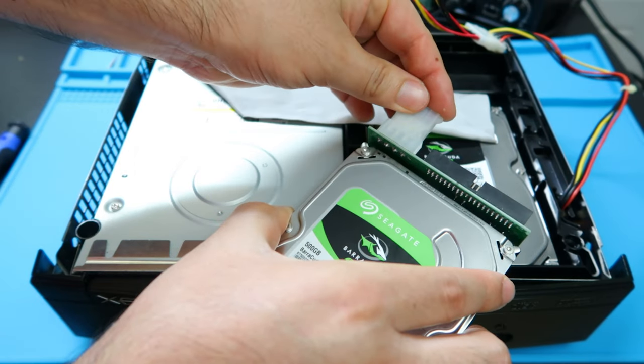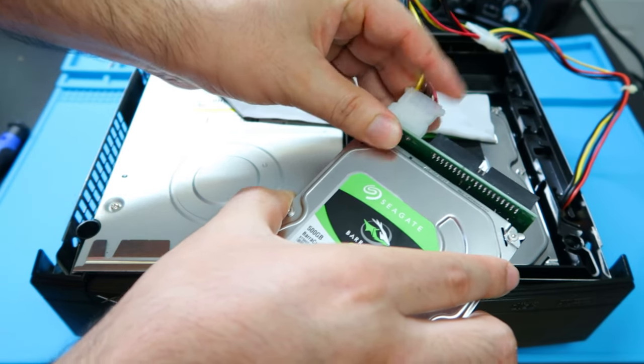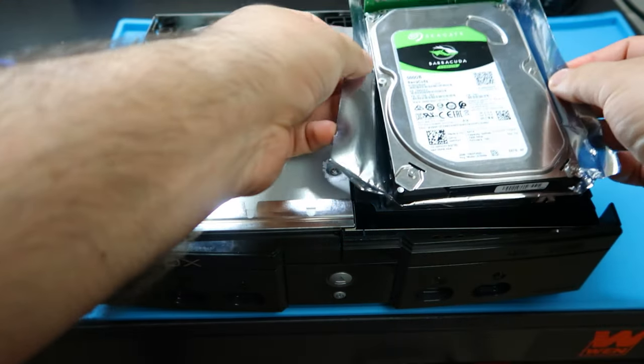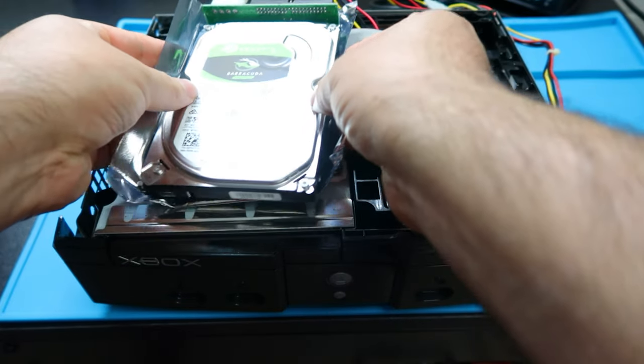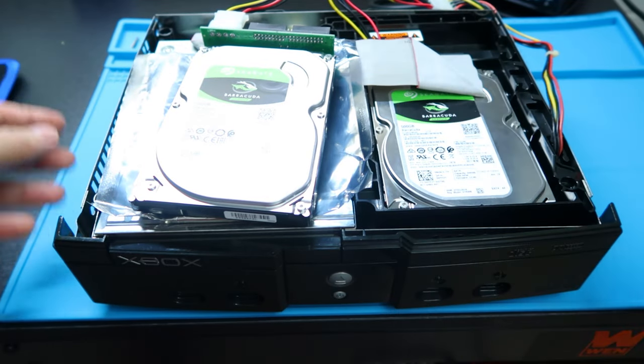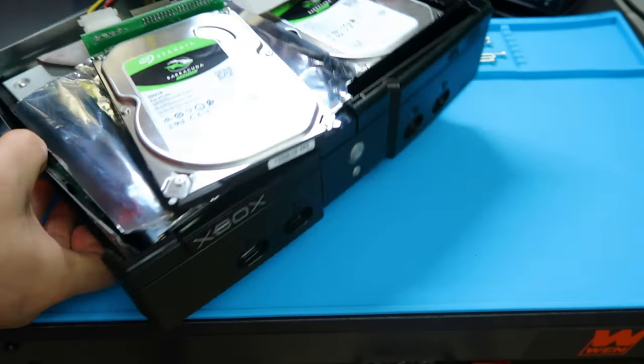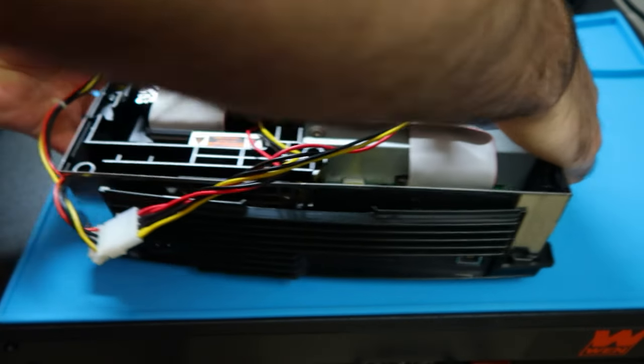If you still have the anti-static plastic that came with the new hard drive, I would definitely use that. Right now I'm setting up my hard drive and my Xbox so I can go ahead and make the swap happen. You guys have probably heard about this — it's called a hard drive swap.